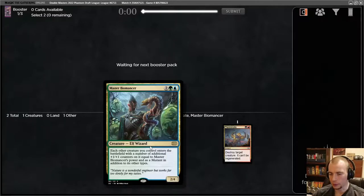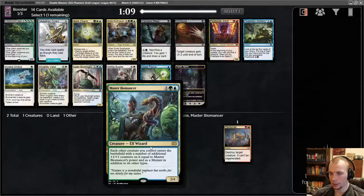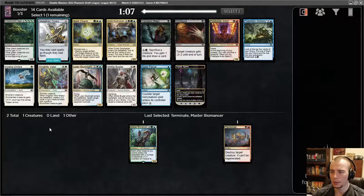This card is powerful — they pretty much have to deal with it or your stuff's going to be really big, and if you can buff it in any way that's obviously insane. And it says 'each other creature you control enters,' so you can play this with tokens as well, though tokens are mostly white and black so it's not really a natural pairing.